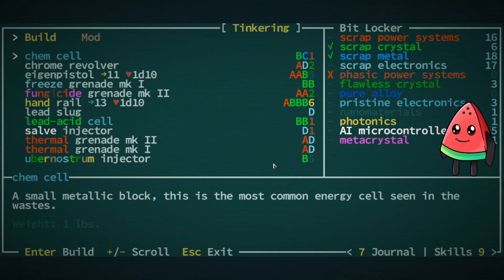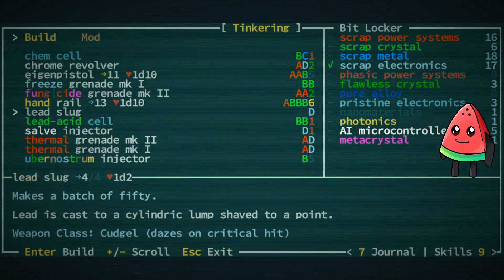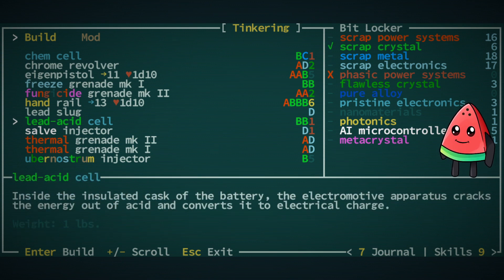A lot of tinkering stuff before we get to the front stuff. An important thing I built here was the lead acid cell. Something I've learned since the last episode is that anything you can make with tinkering that stores liquid can safely store lava. So this lead acid cell is supposed to be powered with acid — we can fill it with lava, it won't work obviously, but it means you can store lava. Lava's worth a ton to sell.